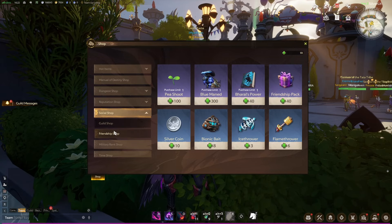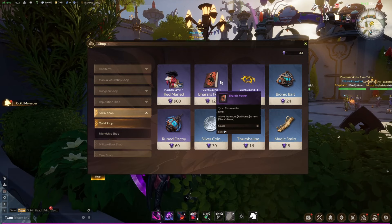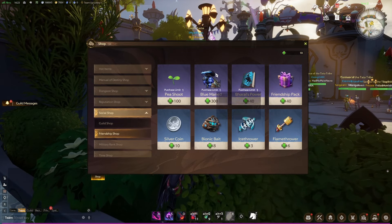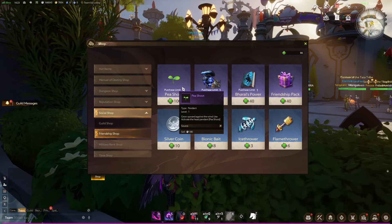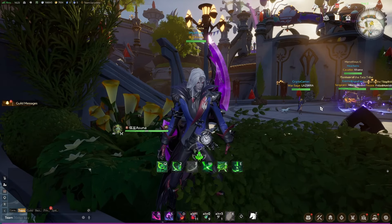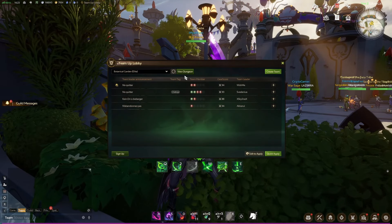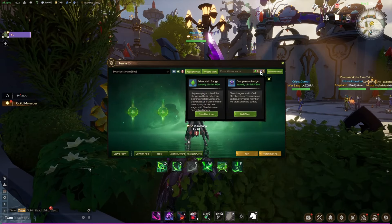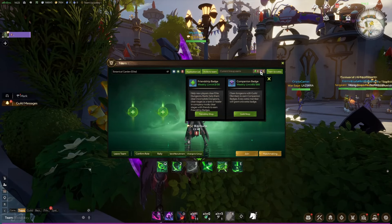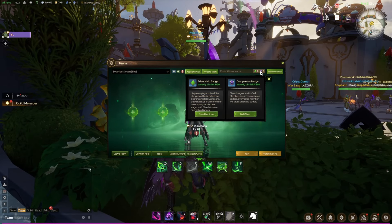Last but not least, we have the guild shop and the friendship shop. Here you don't get anything extraordinary other than mounts, some mount skills, and some head cosmetics. Get those first since they're limited — grab the mount, the mount skill, and the head cosmetic. You can check inside the team menu: at the top right you'll see those medals indicated, and if you press them you can view how much you can obtain per week. Weekly friendship badges are 50 and guild is 300, so make sure to complete content with your friends or guild.